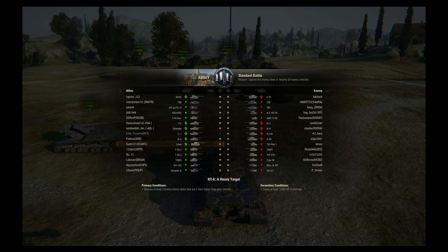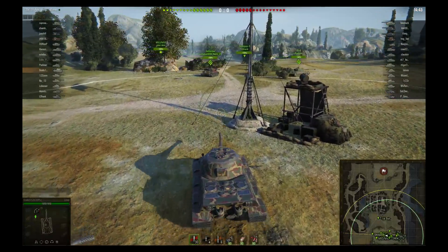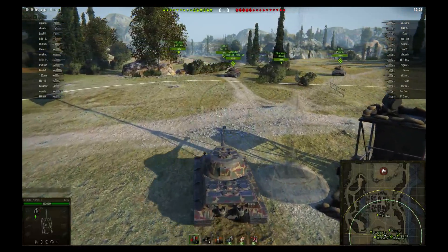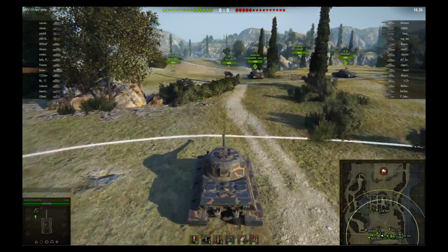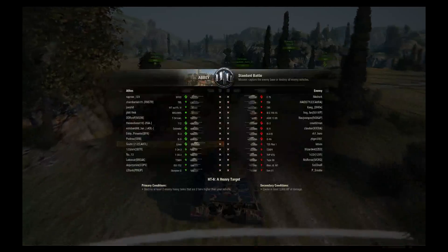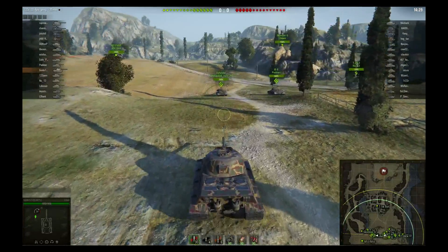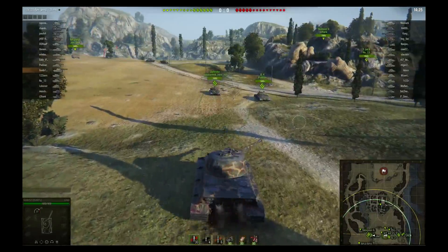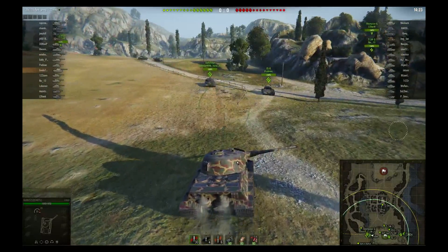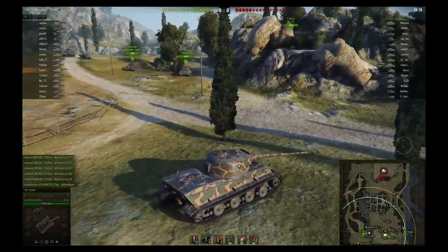I'm in my low-tier 8 premium German heavy tank and we're in a tier 8/9 game — a two-tier game on the bottom. No big deal because the Löwe can handle just about anything in this game. We've loaded into Abbey, spawned in the south, and I'm going to head over to the west side. I'm getting help from an IS-6, a Defender, a T-34-3, and initially a Scorpion G.